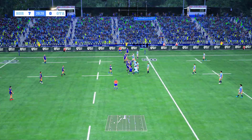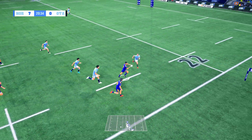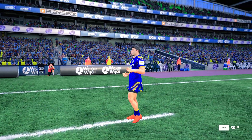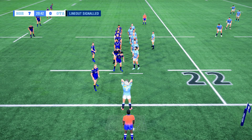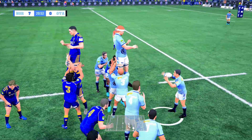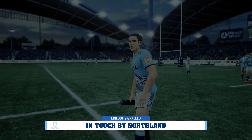Taylor dragged it down nicely. He pops the pass nicely. Wanger — the support there for him. Great tackle, and he's into touch. So a line out here. Ked climbs it, he looks for touch, and he's banged it into touch.